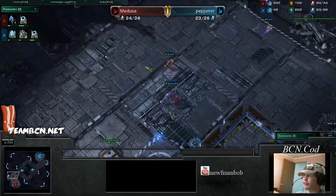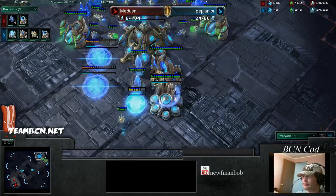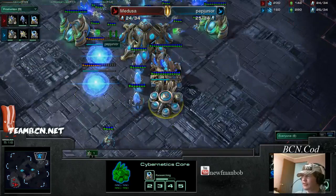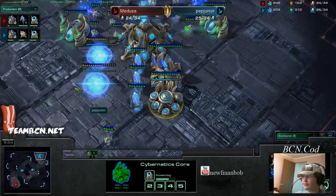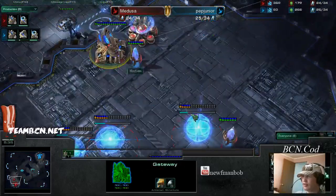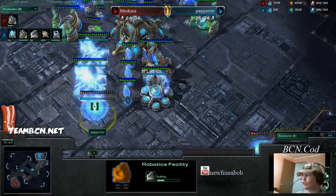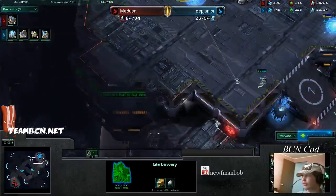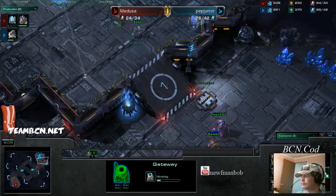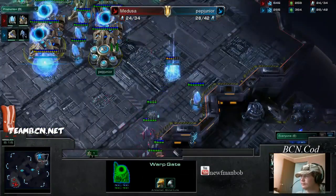Well, Pep is a silver. Medusa moving out with a Zealot and Stalker from his base, while our lovely friend Pep Jr in the top right only has a Zealot. Chrono wasn't halfway done for Pep. Medusa is indeed going for that four gate, one gas. Pep has two gas, three gate robo. If you don't do four gate and someone four gates you, you could actually lose the game. So Pep better recognize what's going on. It looks like Pep's gates are already out while Medusa's are waiting to warp in, so Pep should be getting that warp gate out and warping in some units to get a little jump on his opponent who is still waiting for his three warp gates.